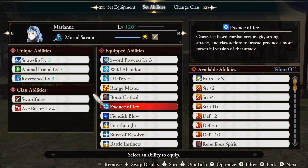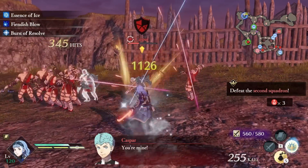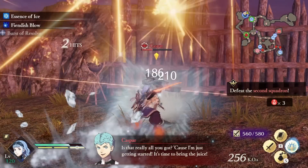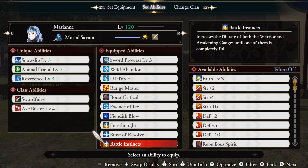Essence of Ice evolves our ice abilities into more powerful variants — this affects ice combat arts, magic, strong attacks, and class actions. Fiendish Blow increases the power of your elemental effects, meaning the status effect itself. Normally this is a pretty good ability, but when using it for ice, it's crazy OP — enemies stay frozen for what feels like forever. Forethought restores our warrior and awakening gauges when using combat arts or spells. First of Resolve restores the awakening gauge based on our crits, and finally Battle Instinct increases the fill rate of both the warrior and awakening gauges until one of them is completely full.